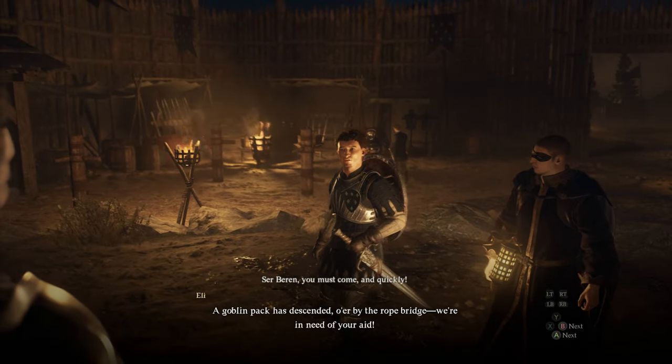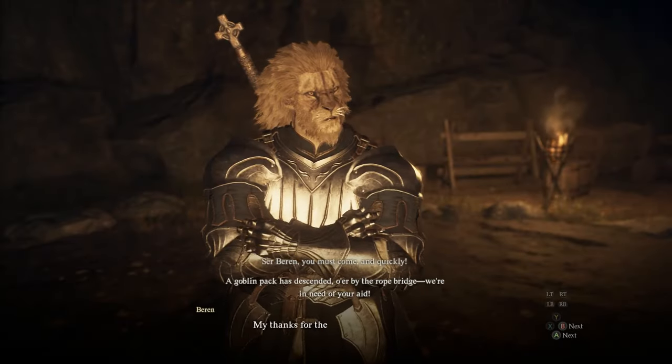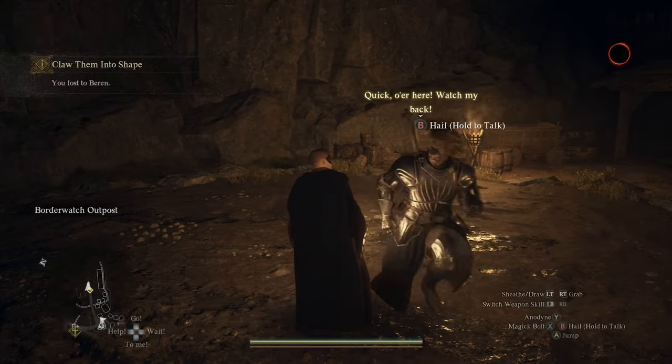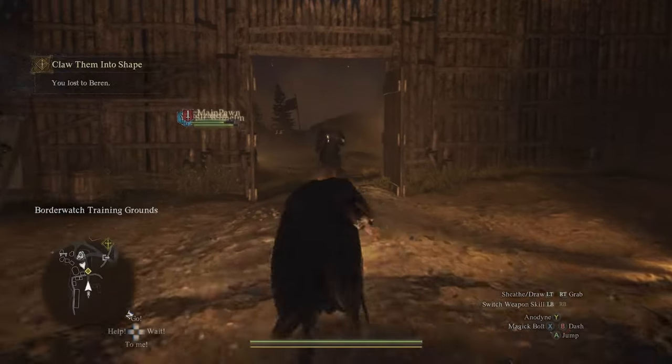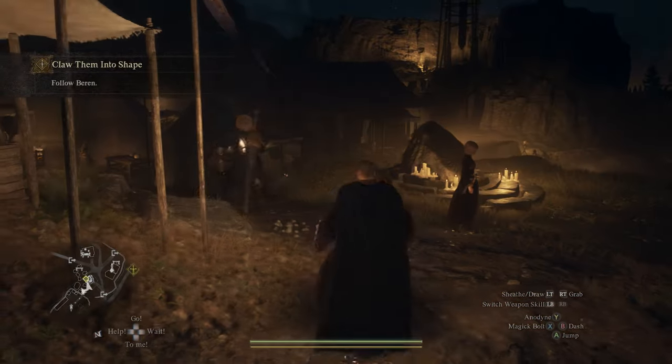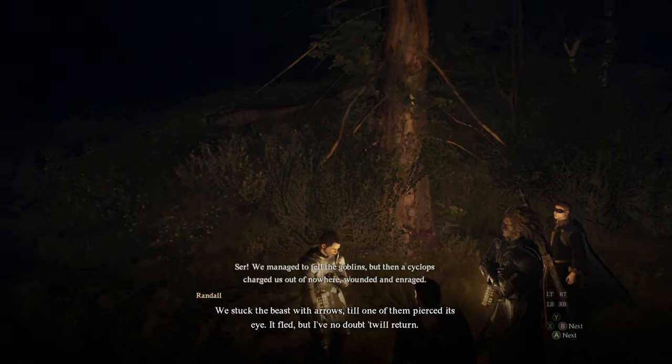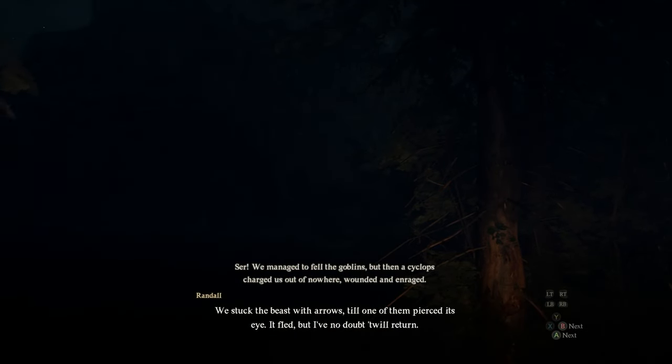Once you have done the spar with him, something will happen out of nowhere and you'll have to start following Baron and his soldier. They warn you about something that's taken place out in the woods. Just follow him, and it'll lead you to an area where a wounded soldier is. He mentions that he encountered a cyclops and how he barely got away from it.